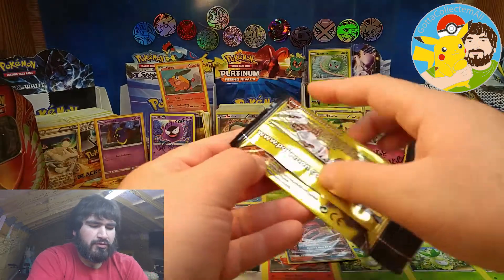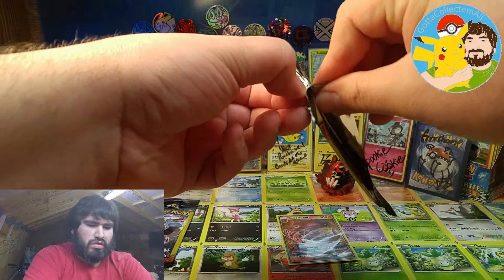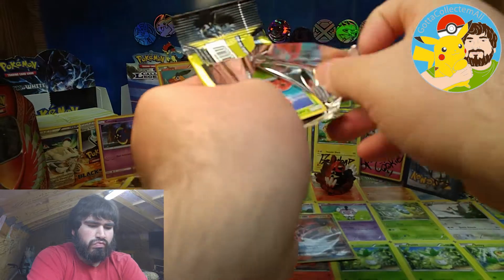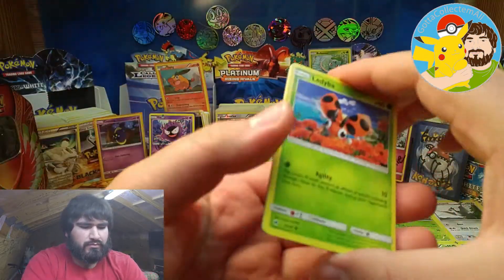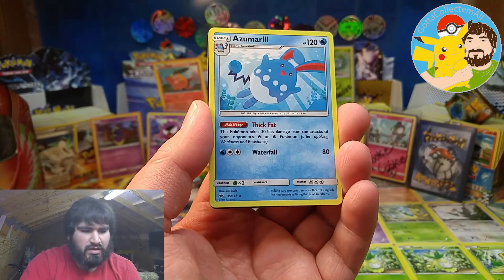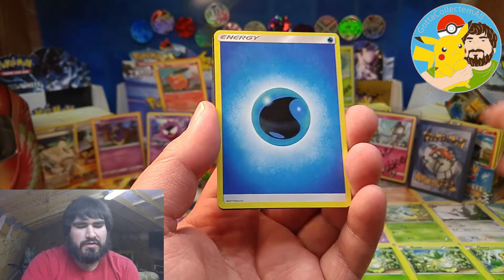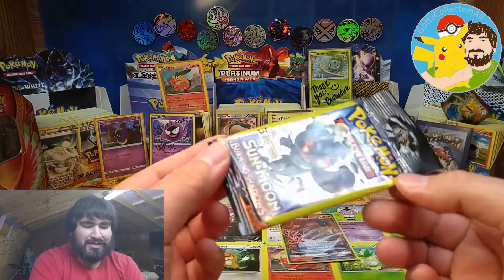Okay, two more packs — going to be stubborn, huh? Alright, Azumarill and water energy. Last pack — can we get some last pack magic?